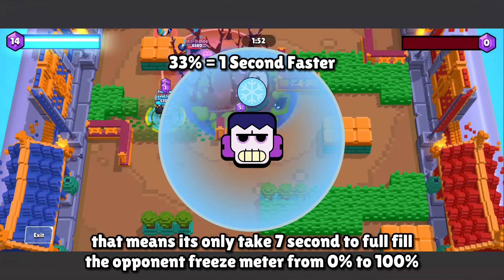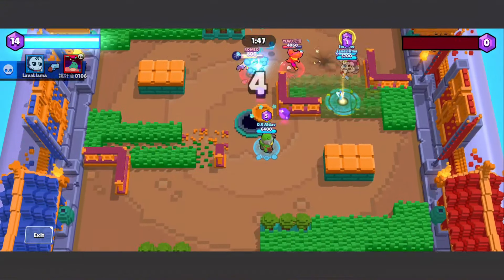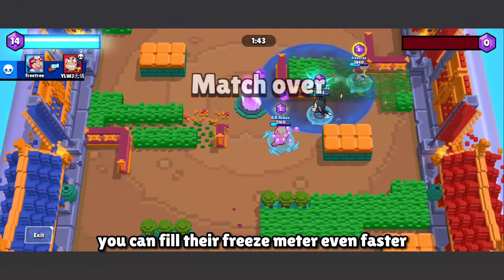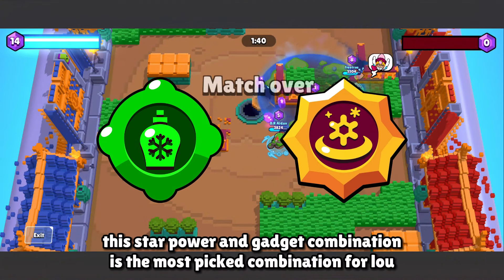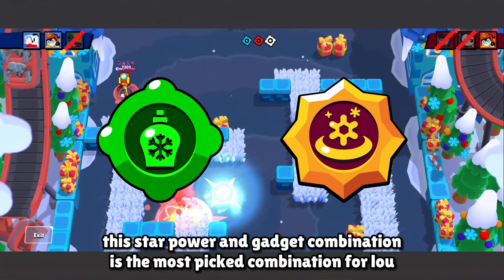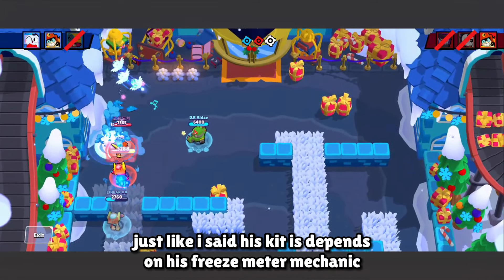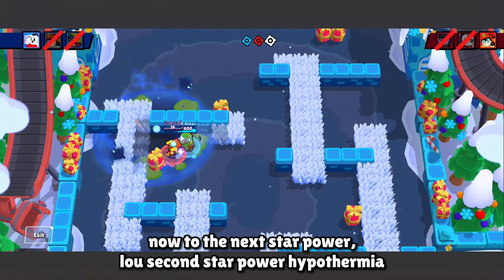That means it only takes 7 seconds to fill an opponent's freeze meter from 0% to 100%. With the combination of Low's Cryo Syrup gadget, you can fill their freeze meter even faster. This star power and gadget combination is the most recommended combination for Low. Just as I said, his kit depends on his freeze meter mechanic — that's what makes Low different from any other brawler.